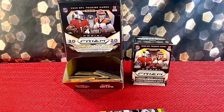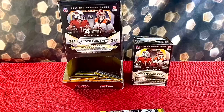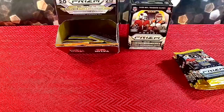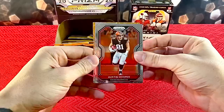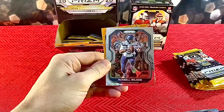Let's get cracking. If you haven't already, obviously do some like, comment, subscribing. We're obviously looking for Burrow, Tua, Herbert, Jalen Hurts. First pack: Austin Hooper, Melvin Gordon, Russell Wilson, and CJ Henderson — our first Orange Disco Prism rookie.